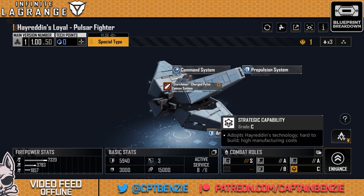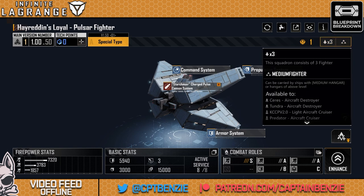It's also a C on strategic capability. It is, for an aircraft, quite expensive to build — it uses a fair amount of resources. They fly in squadrons of three, so you can basically multiply all the stats we're going to be looking at by three for the full squadron.